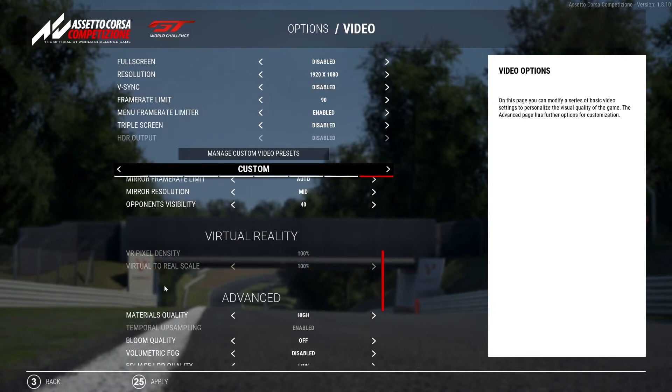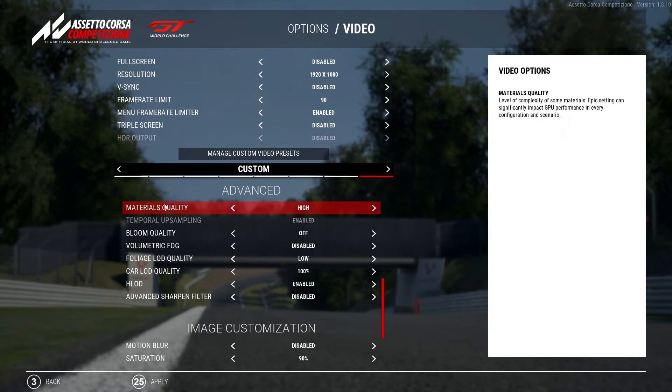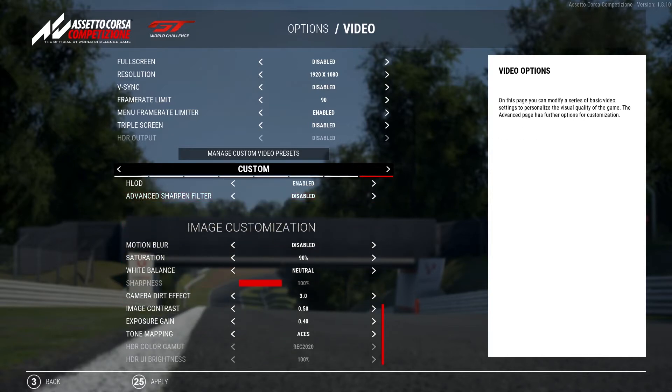In the virtual reality section, just leave it at 100%. For the advanced section, material qualities are high, temporal up-sampling is grayed out because of FSR, bloom quality is off, volumetric fog disabled, volumetric load quality low, car load quality 100%, H-LOD enabled, and the sharpening filter is disabled.